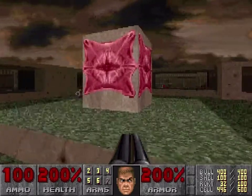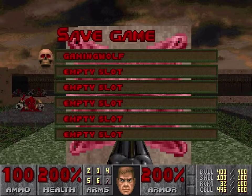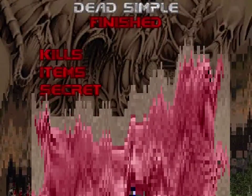Press any of the eyeballs to leave. It also counts as the only secret, though it really shouldn't be — this is kind of required. Anyway, get out of here, press the eyeball. That's it for Dead Simple.